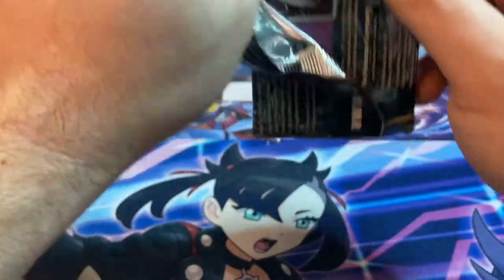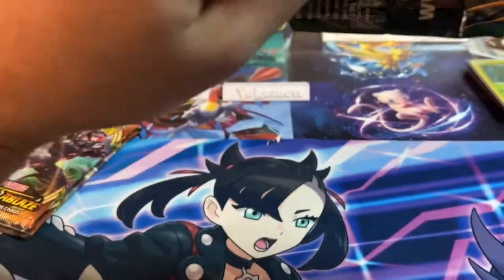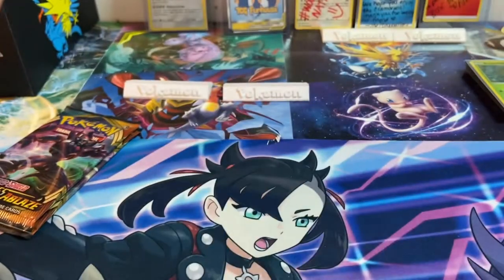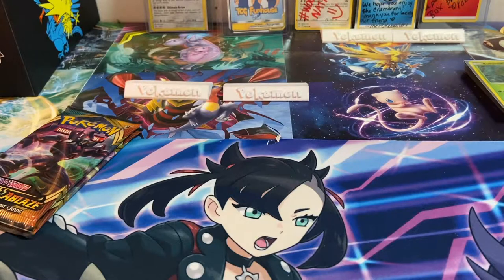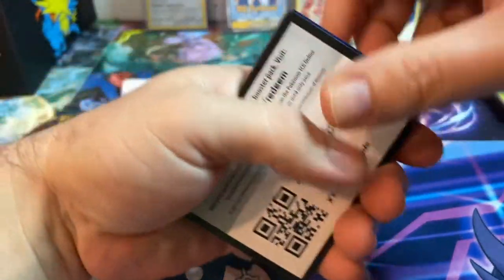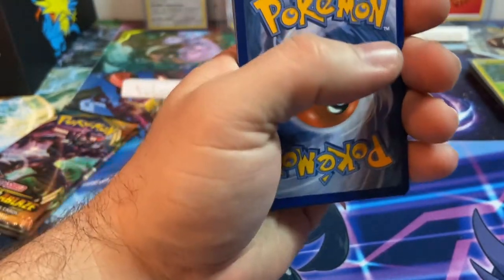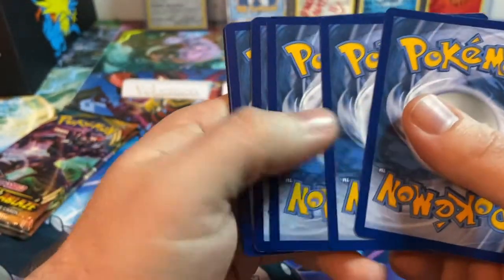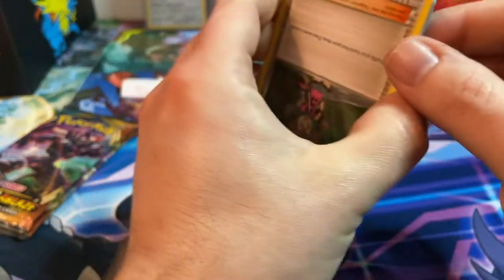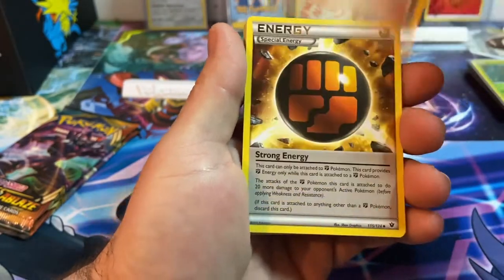That's okay — any cards I can get for sets or trade bulk for boxes is fine with me. I do not mind. Here is your code card — enjoy! This next one is Fates Collide, an X and Y set. We're upside down, okay.